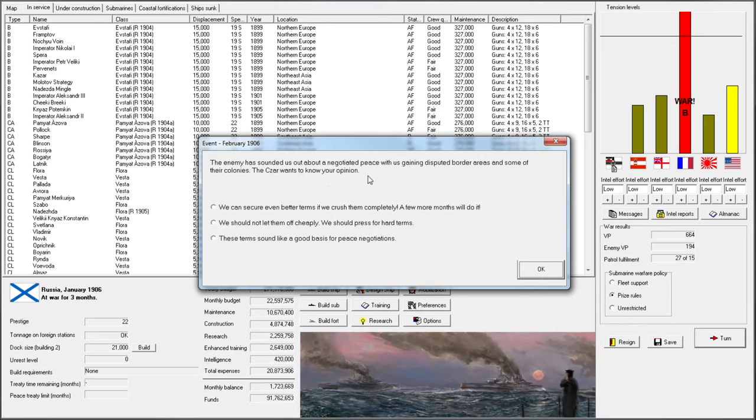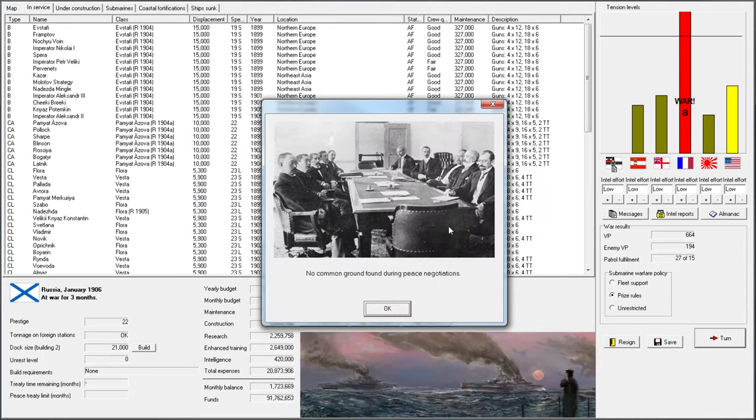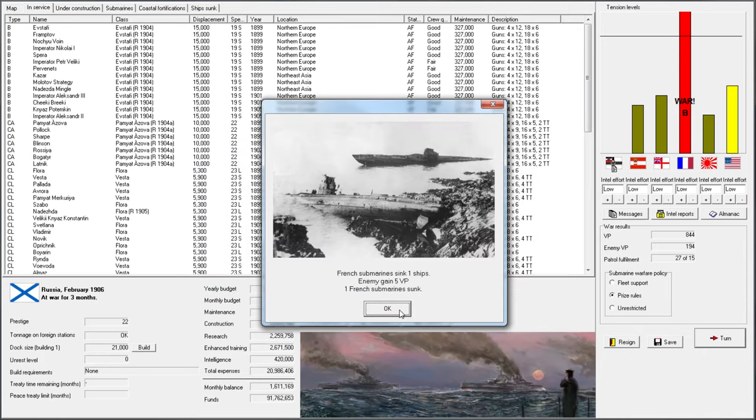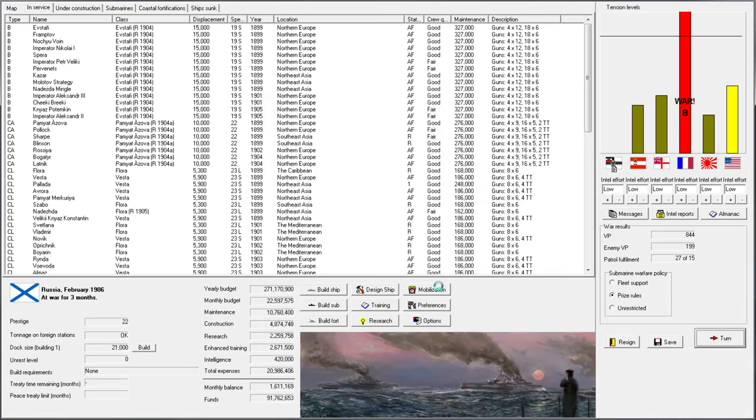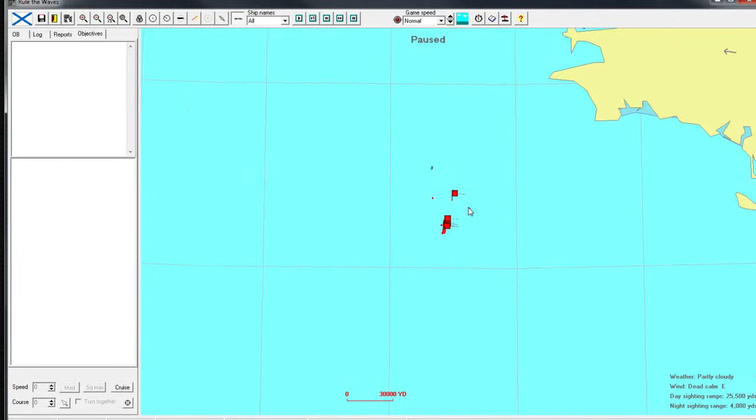Negotiated peace offer — we haven't done anything. Oh, we're now blockading them. We will attempt to push on. They lost a submarine, we didn't sink anything. But here we go — a battleship engagement! To arms, men. Sound the general quarters. Here we go.